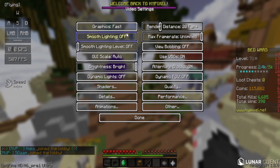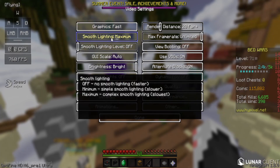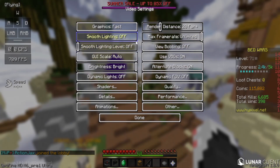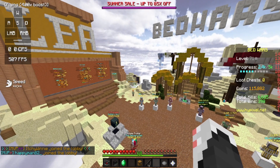Also in Video Settings, go to Smooth Lighting and turn it off. What this does is it's basically shaders for normal Minecraft. Personally I chose to keep it off because that maximizes my FPS, and there's not really a noticeable difference in normal Minecraft. Try everything out for yourself and see what's best for you.